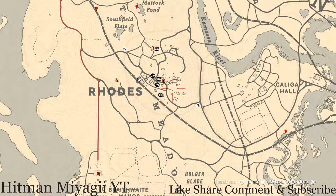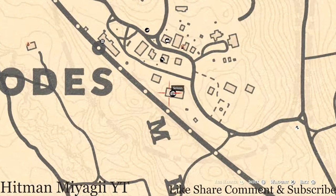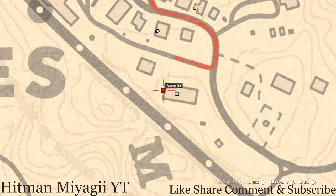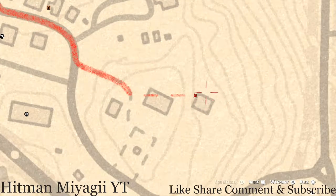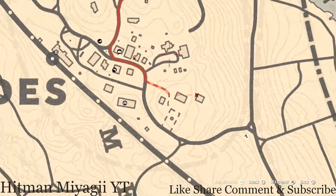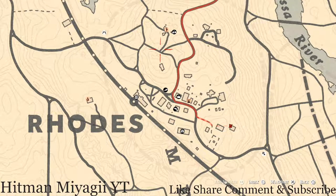Up in Rhodes, there's a tarot card on the terrace at the back of the saloon — there's a stairway going up to the second level; look on one of the dinner tables on that terrace area and you'll get a knight of swords tarot card. There's also a four of cups tarot card right here on a bench on this side of the barn.